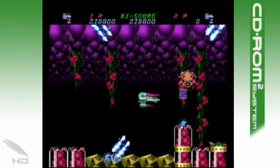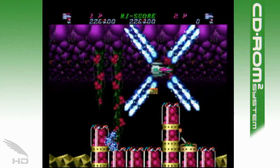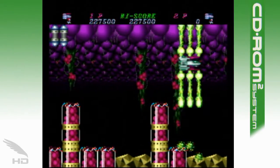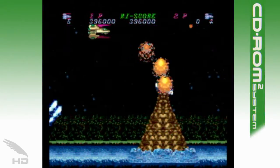Hellfire S also includes the six stages from the arcade version and manages to maintain the original look of the arcade's visuals as well, which all told trump the Genesis version even at a glance, with better color and detail. However, there is a lack of parallax scrolling which makes the background seem a little flat, despite being more detailed.